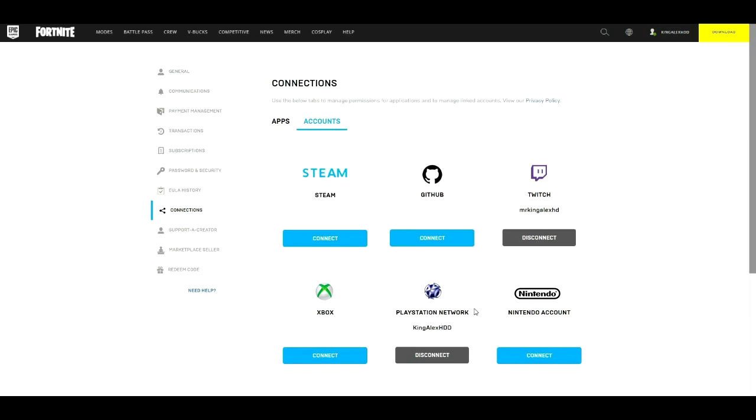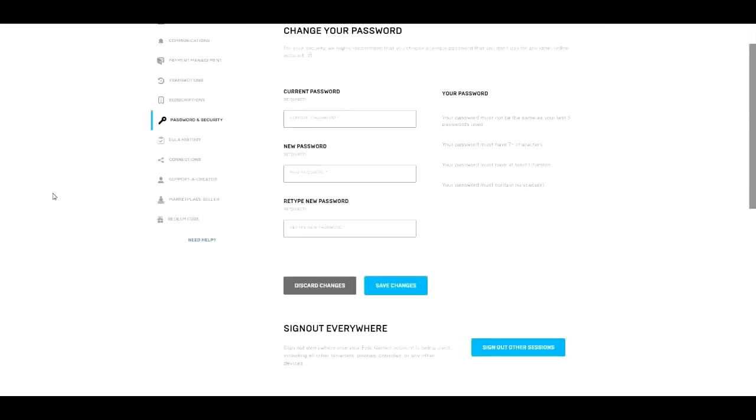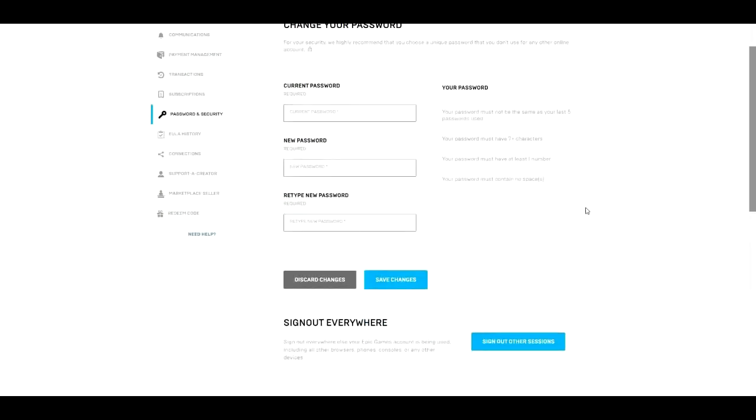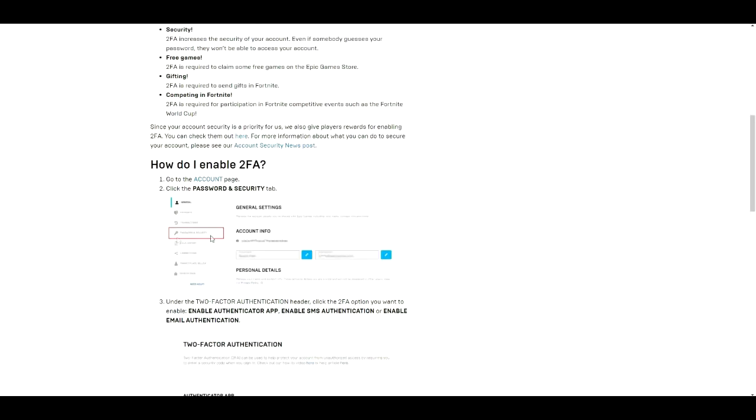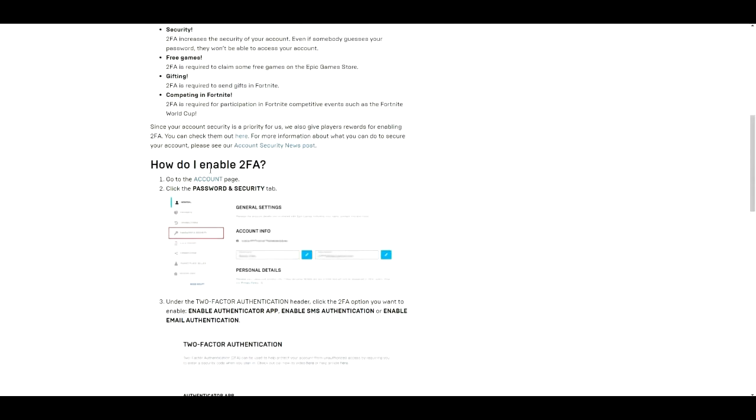Once you connect that, go to where it says "Password and Security" and click on that. Once you're there, scroll down and you'll have these options. So let me walk through how to enable 2FA.